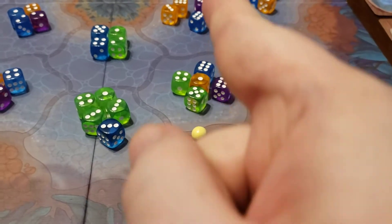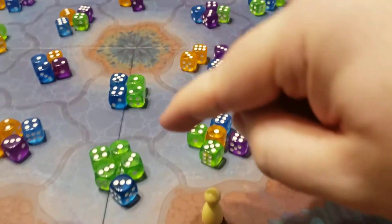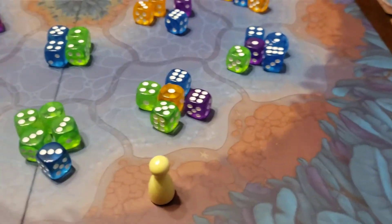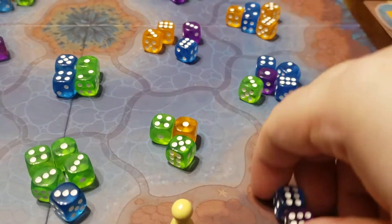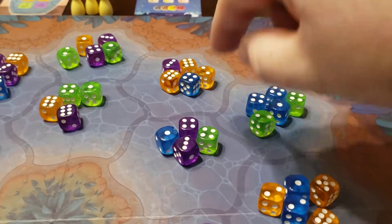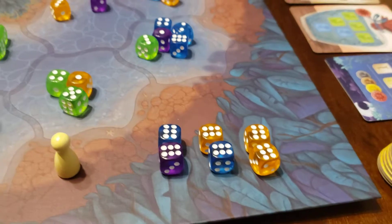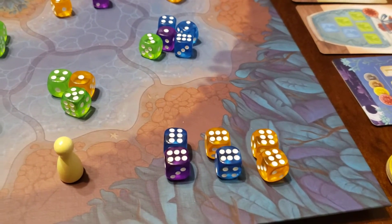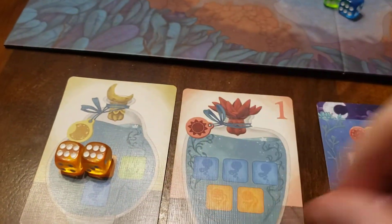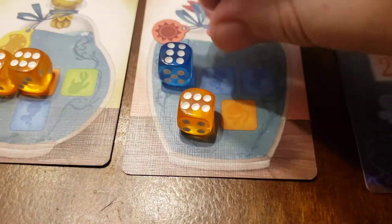Now, I go in a straight line, so that means either I go all the way to the end here or all the way to the end there, and I call out a number. I'm going to say six, so I would get these dice, these dice, nothing there, and these dice. Now I can place as many of these as I can on my cards. The number does not increase the number of points — it has nothing to do with the points that you get.